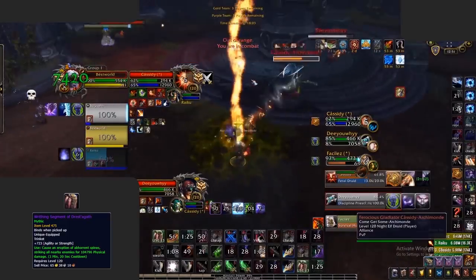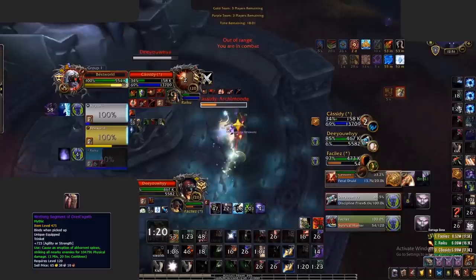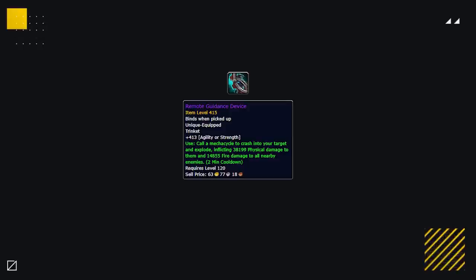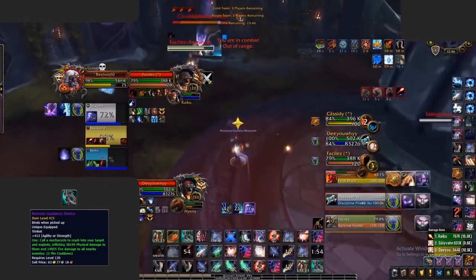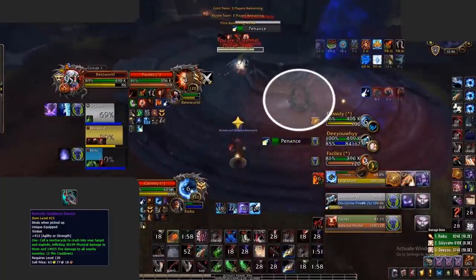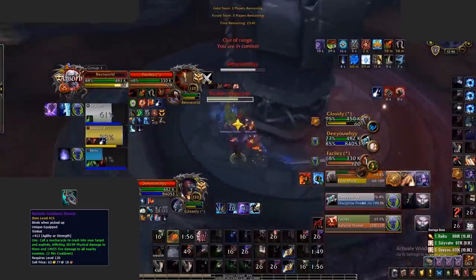Trinkets are also extremely powerful right now, especially if you can get your hands on the best ones: the Drest'agath Trinket and the Remote Guidance Device. Drest'agath is probably the most OP melee DPS trinket right now, making it a necessary trinket to have. It deals instant incredible damage on single target, and it's off the global, making it easy to use. The Remote Guidance Device is also powerful, giving higher burst, but has a two minute cooldown, a travel time, and its damage can be soaked at times.